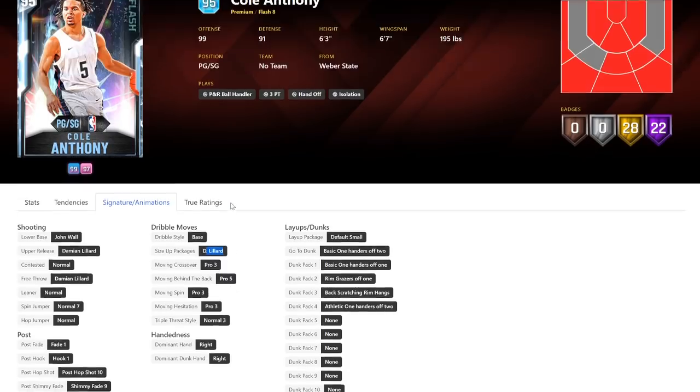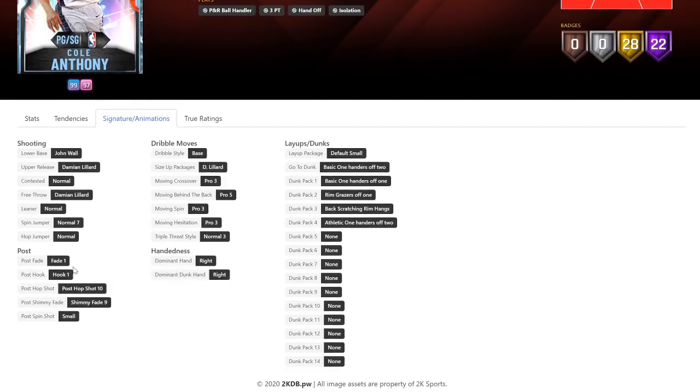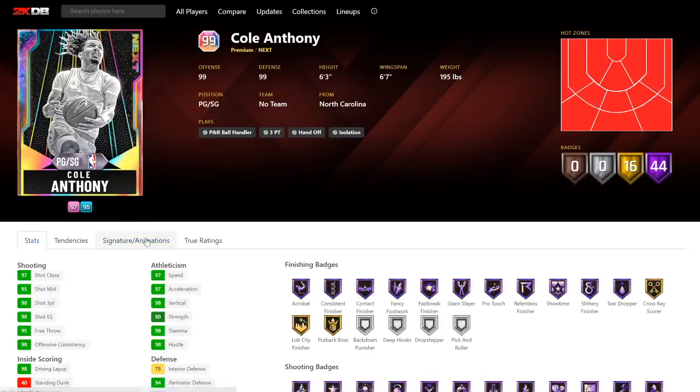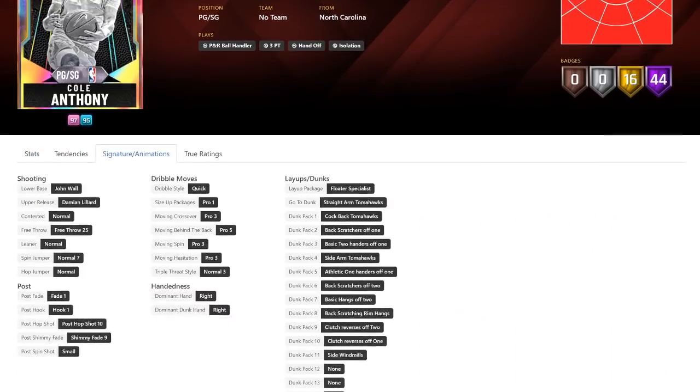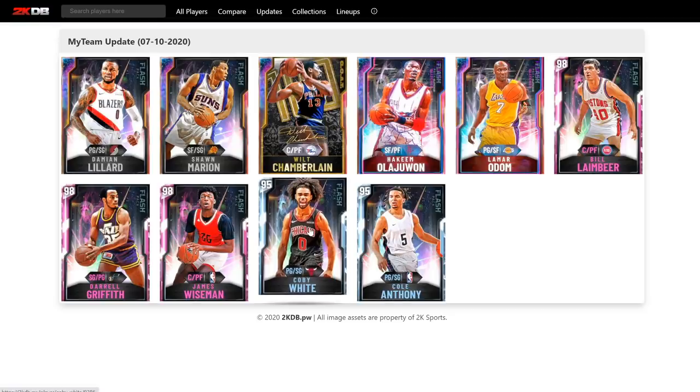Wait a minute — are these literally Dame Lillard 6s? I think these might actually be just Dame Lillard 6s with John Wall's lower. I'm not lying, I think they might be. We're going to have to check. Are these the same as this one? No, he's got a completely different size up. So obviously the jumper's still the same, the cross is the same, but they gave him Lillard size up, I guess.